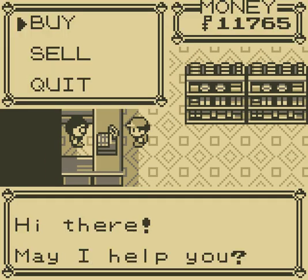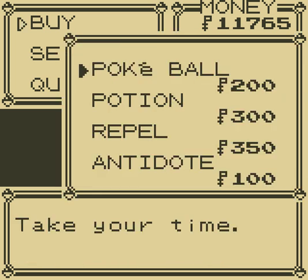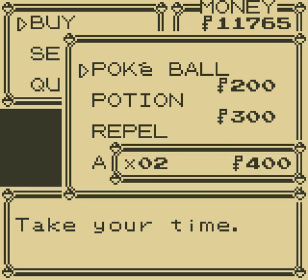Why? Because one of these two new Pokémon we are going to catch on the route is an Abra. An Abra will use Teleport to run away from the battle, so you're going to have to catch it with a Poké Ball on your first try or it will get away.